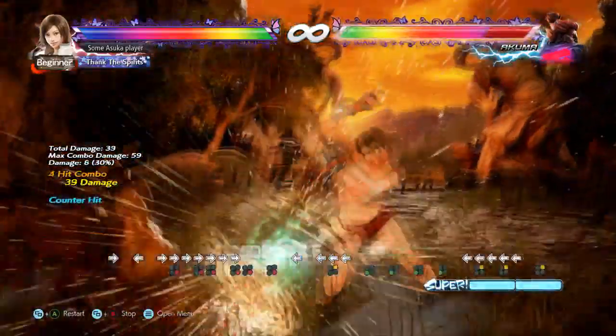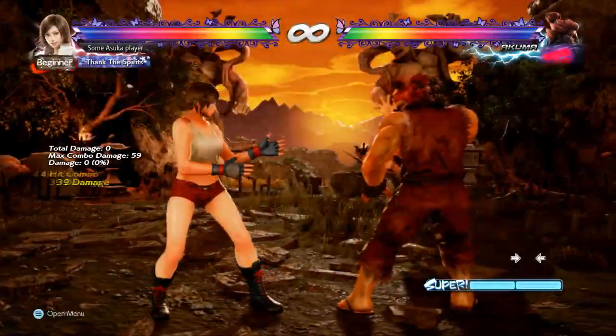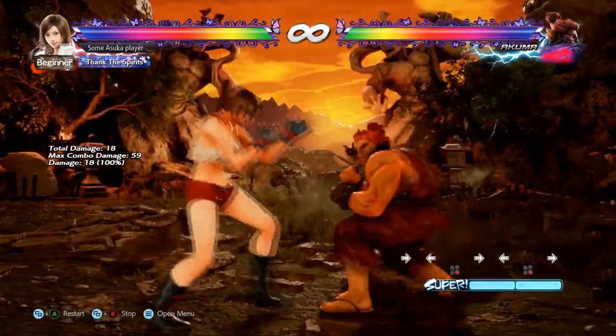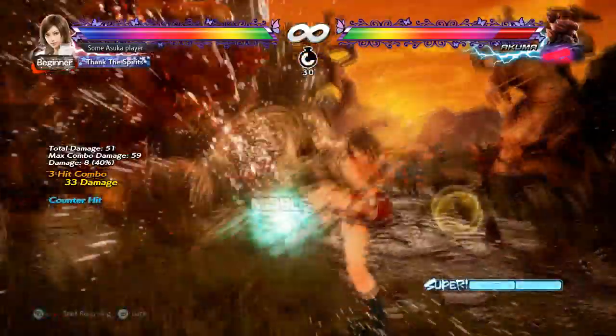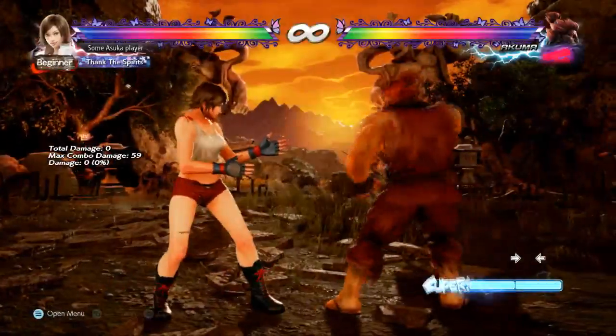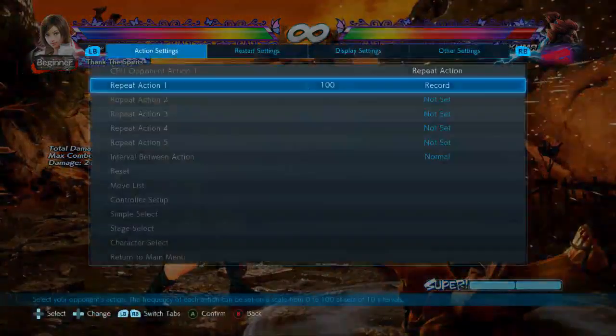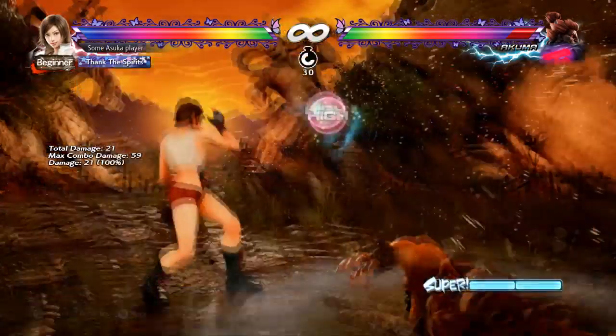Forward 4 will beat any demon flip — demon flip 3 (light) and demon flip 4 (hard). It covers every option: if he goes in the air he's going to get hit. There's probably a more optimized combo but for now we have this. Obviously if he does while standing 2 on its own it won't punish because it's too slow, but if he goes in the air at all, forward 4 will float him.